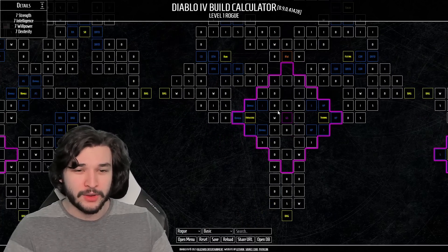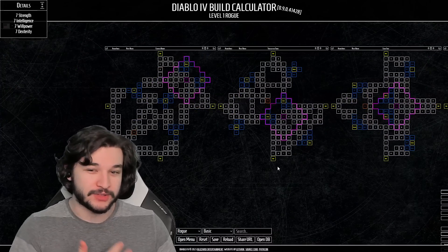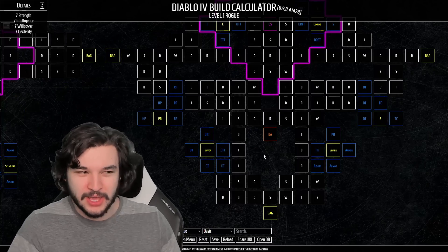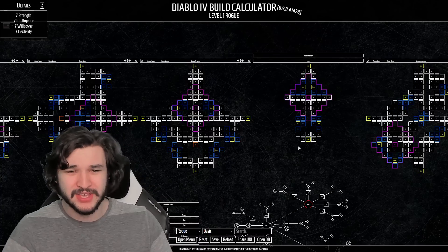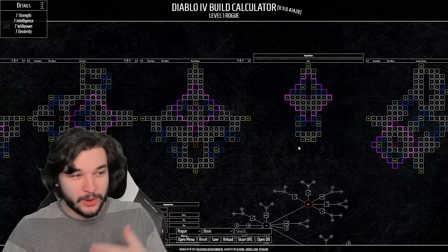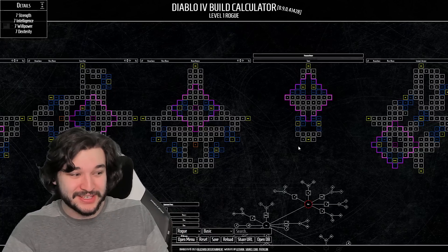Going through a glyph socket and then immediately moving to the next paragon board without even bothering with the legendary node - unless it's relatively close - seems to be the ideal strategy. If a legendary node is close or not a huge investment, pick it up, but you'll typically get way more value from glyph sockets and rare nodes nearby. Often getting that legendary node is surrounded by common nodes, which is a waste of investment. The paragon system is definitely going to be the most in-depth system in Diablo 4, and this is where theory-crafters will find what rare nodes and glyph sockets are best for each build.